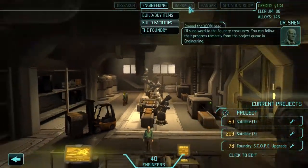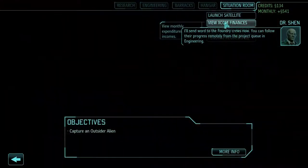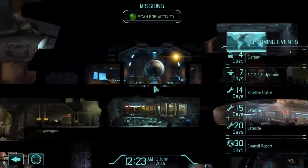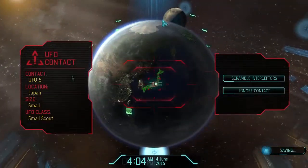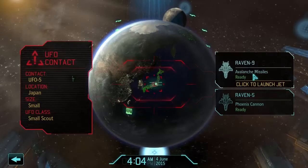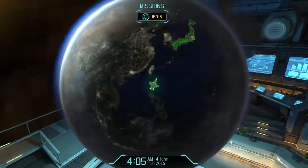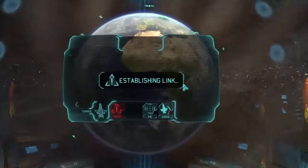Barracks, hangar, Situation Room - capturing an outsider alien. Mission Control, scan for activity. Small scout detected! Scramble interceptors, we'll use the Avalanche missiles because we'll shoot it down quicker. Enemy is padlocked.